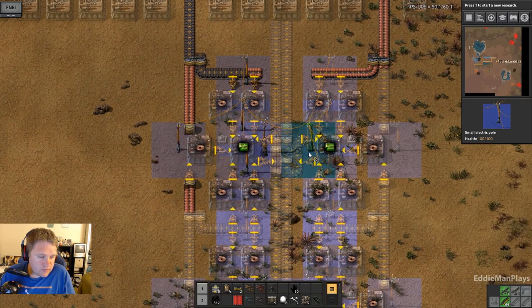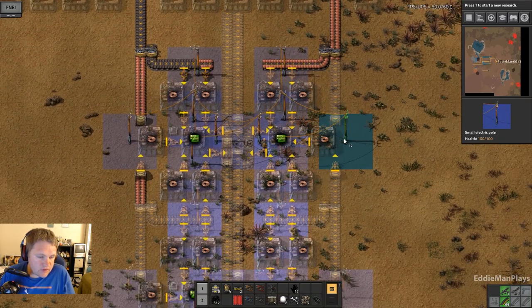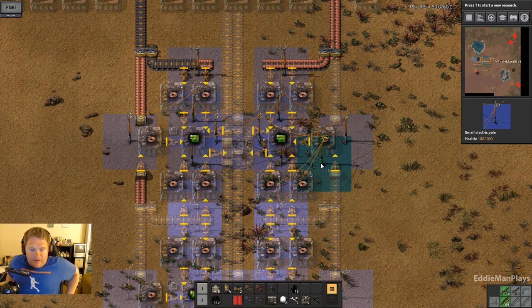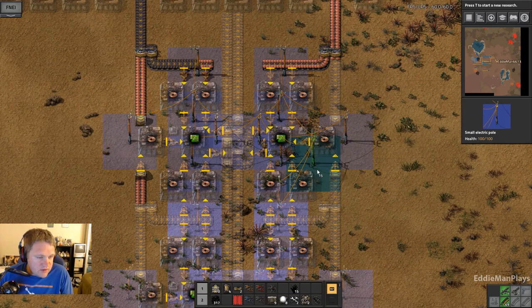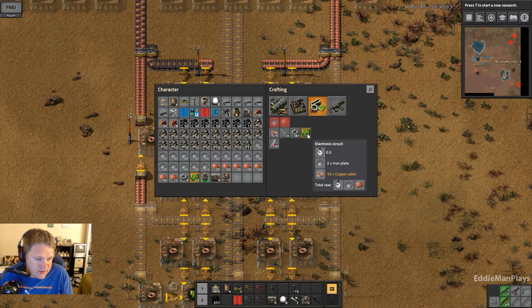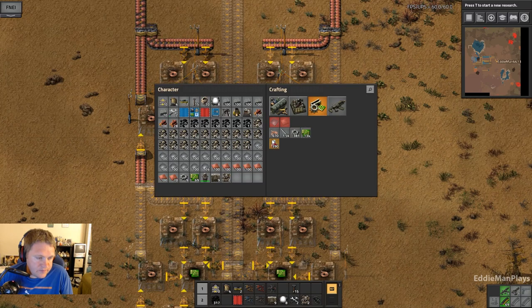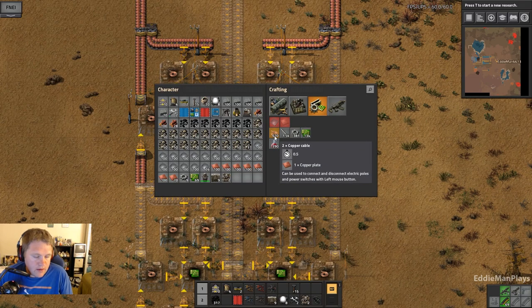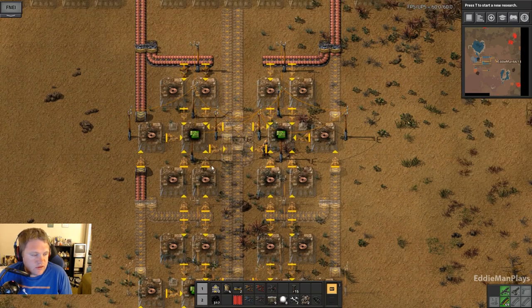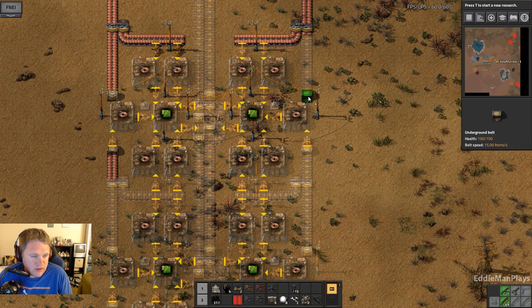Lots and lots of inserters. Power poles — we're just going to do the first half right now. These green circuits need all these copper cables. The green circuit needs 10 copper cables, and these make one plate every half second, so this ratio is pretty much on par for what we need.